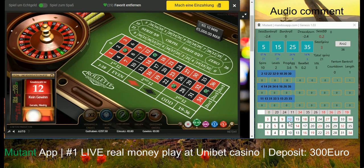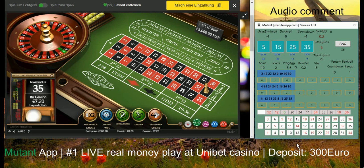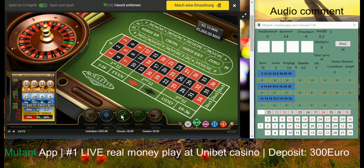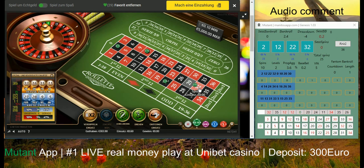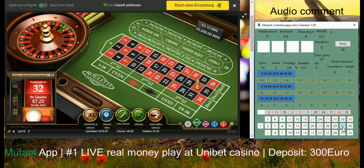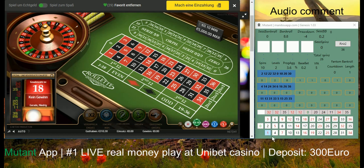I hope this momentum will stay with me for a long time. What I changed regarding Mutant Lab settings is I'm currently playing spins 10 and levels 2. Regarding variance from average, it's a little bit high — it's five — but only for the phantom bankroll I use level one. So in case I lose two times 10 spins, in total 20 spins progression, I will multiply my base bet with variance from average five, which means base bet will be one, and I'm going to play these another 20 spins only one time because of phantom bankroll.